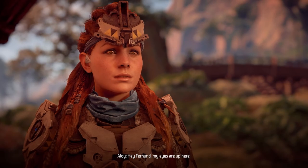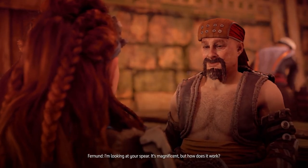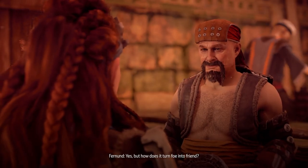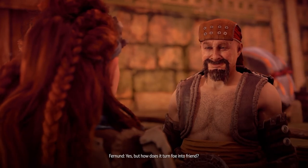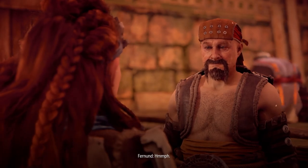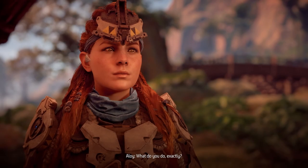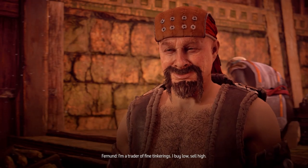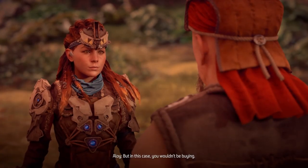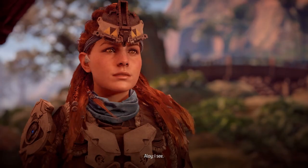Aloy asks Fernand about her spear - he says it's magnificent and asks how it turns foe into friend. Aloy explains you stick the pointy end into the machine. He asks about his profession and he says he's a trader of fine tinkerings - buys low, sells high, and sometimes finds things as well.